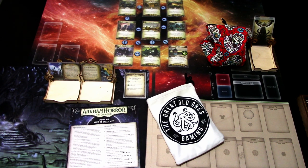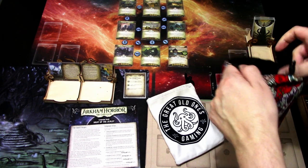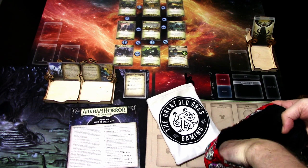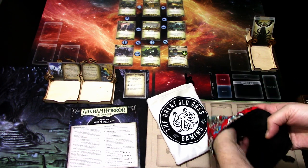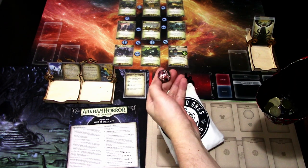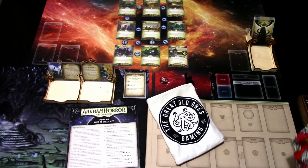So last time we got some variety in our class of investigator — we got Seeker. Let's see what we get this time. I have all of my remaining investigators in this bag, so we'll pick one at random. And the unlucky investigator this time is... I'm blanking out on the name... Patrice.